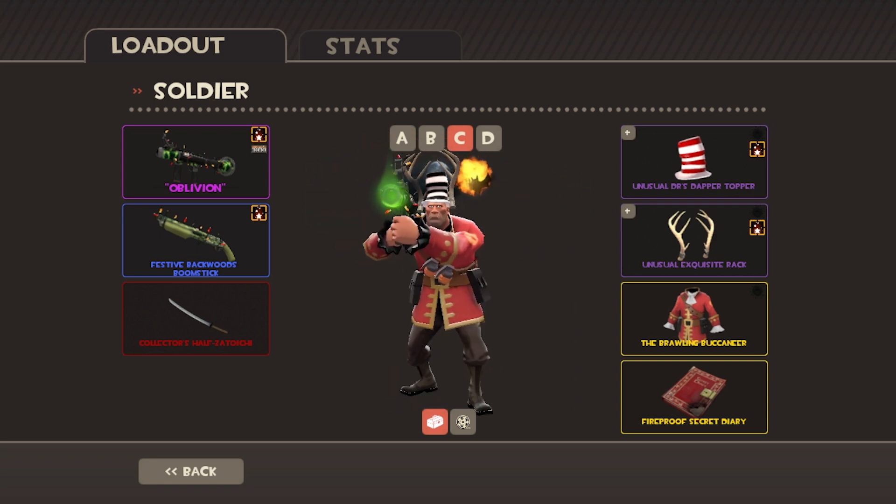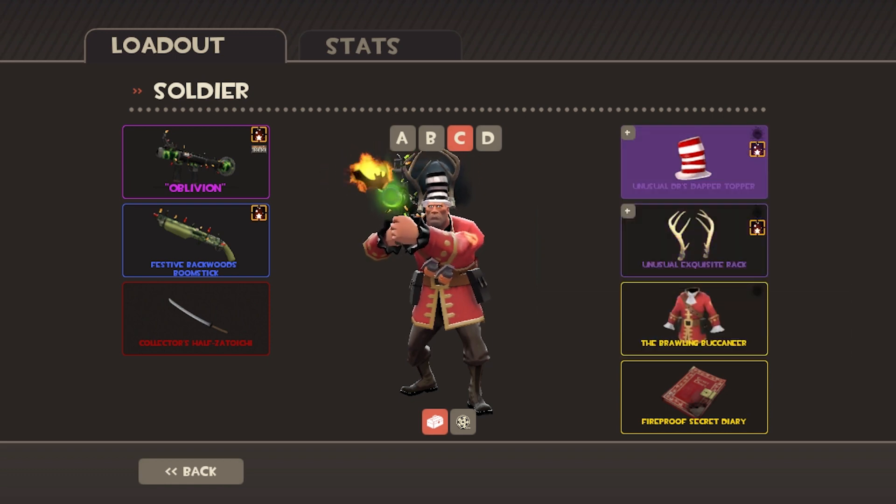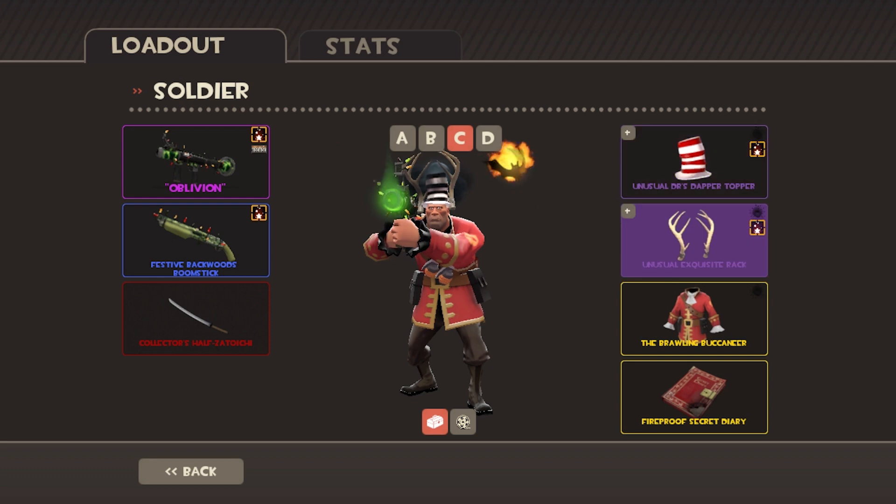With the Collector's Katana — I use it because it heals you when you kill players with it. I also have the unusual Doctor Dapper Topper in Cloudy Moon. Weirdly it's level 99, so I don't know if that's special or not.